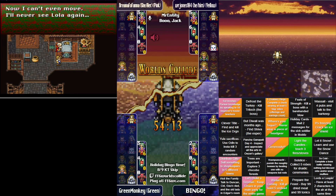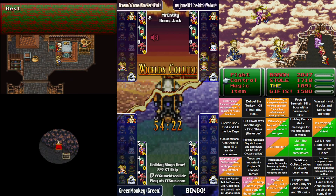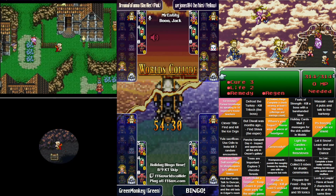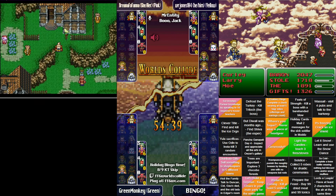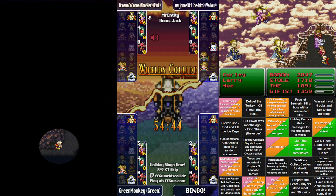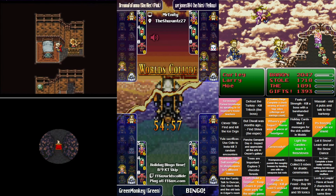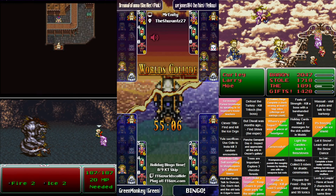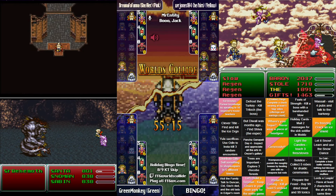Brianna apparently trying to send a letter in World of Ruin Mobliz. Brianna sends letter number one — does she know how to advance it to letter number two? She just sent it and left, so maybe not. It's a weird trigger — this has come up prominently the last time we had a bingo square that involved sending letters. There's a Señor Behemoth inside Ebot's Rock, shouldn't be too bad for Green Monkey.